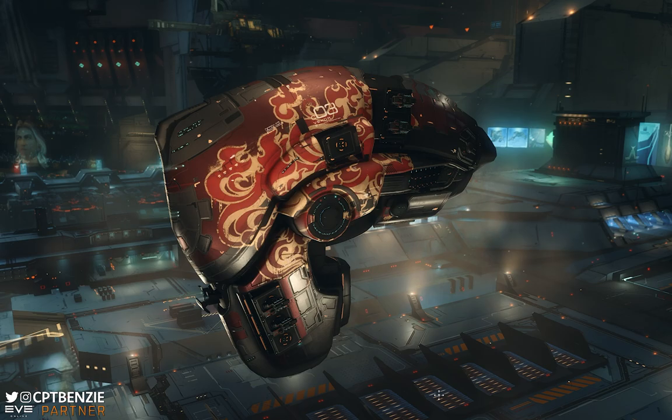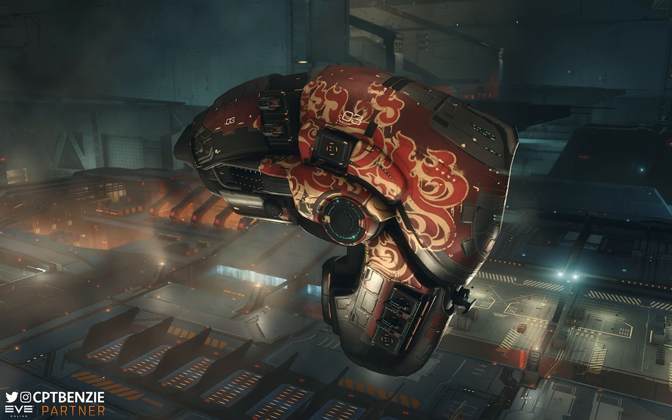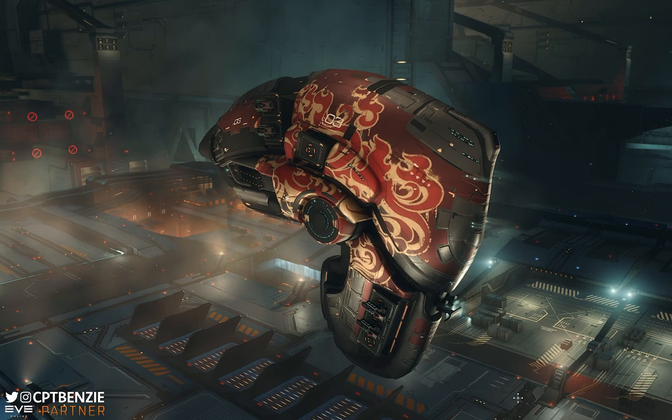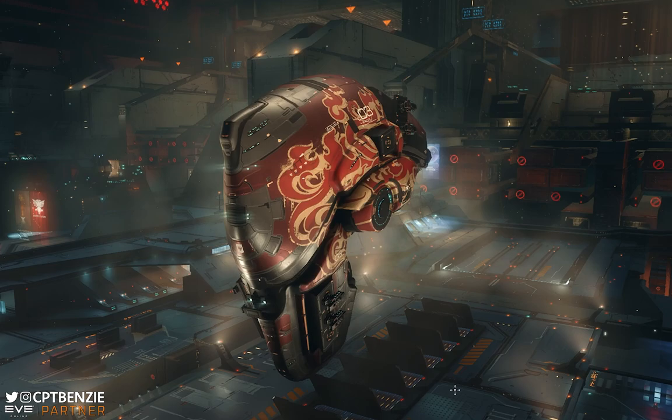Now the Vexor is one of these ships that I have a bit of a love-hate relationship with. I primarily live in wormholes so drone ships tend to have some difficulties against the sleepers, but the Vexor is an incredibly popular ship for PvE across all of K-Space. It does excellently in Abyssal Dead Spaces, it does really well in DED site running, agency missions, all of that. So this is a really versatile and powerful ship to skill into early on.